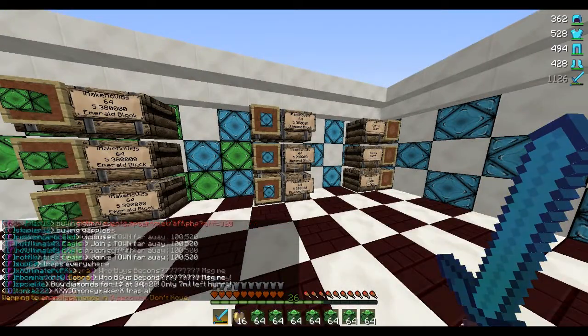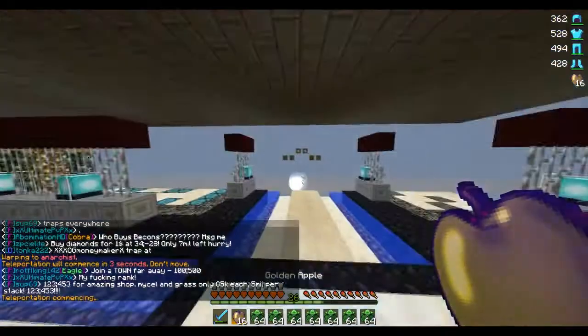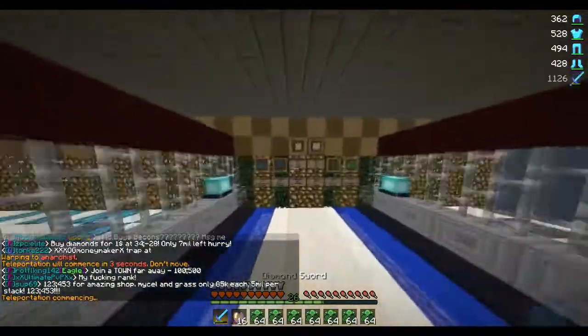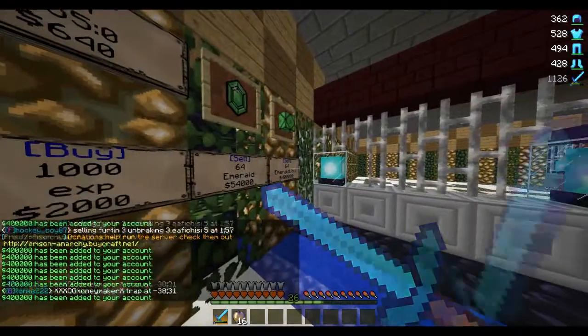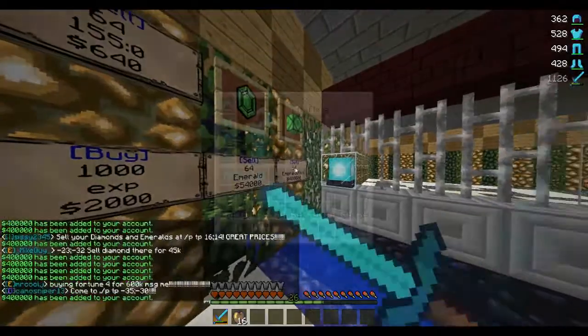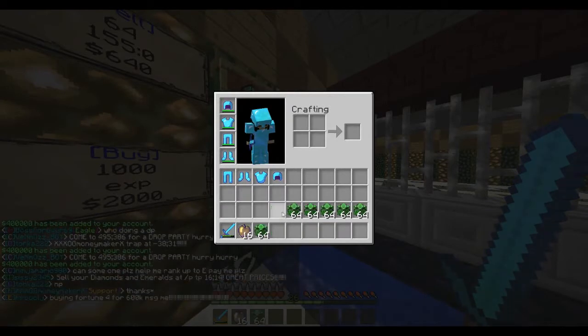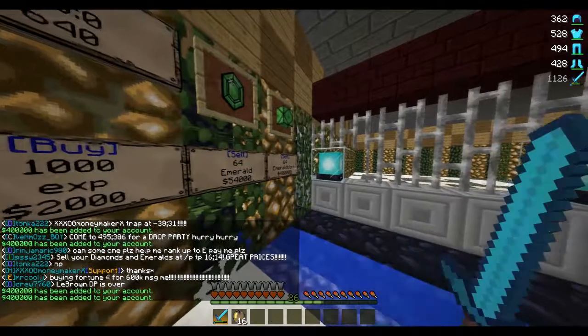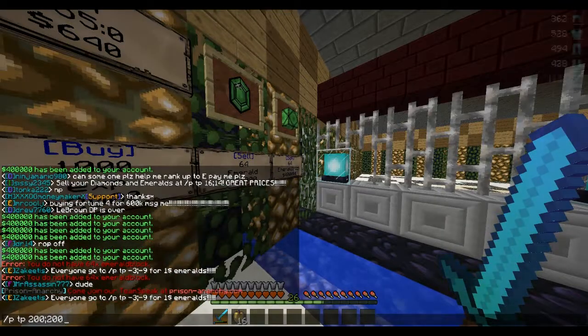We need to go sell this at Anarchist. I just wanted to show you guys how I manage my shop lag here on Epic Prison, the first episode I did. Pretty much, this is all I do the whole time — I go to Warp Anarchist after taking the stuff out of the chest. I know there are some inventory glitches you can do. I watched a video on it, but it's not really getting through my mind.